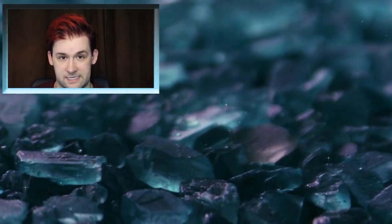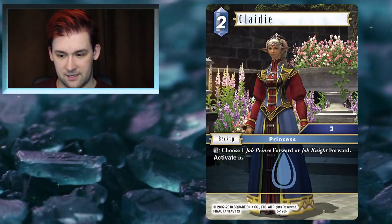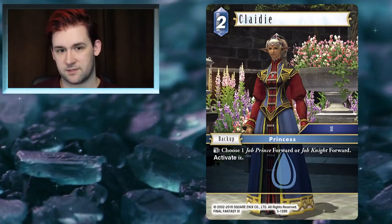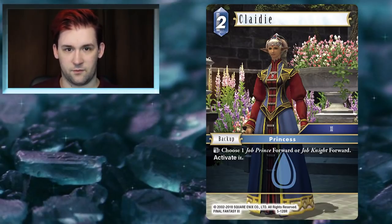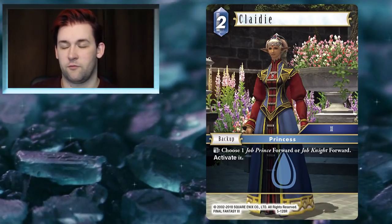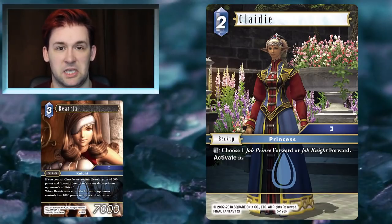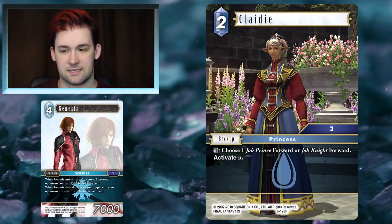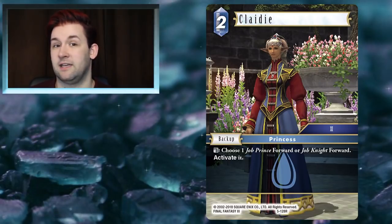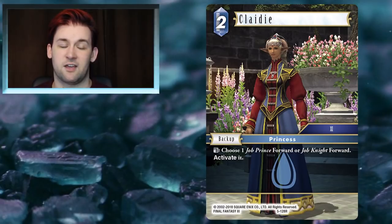Moving into Water now. The first thing I want to talk about is Clay'd, which I already mentioned when discussing Ramza. Clay'd is a 2CP backup that has an ability changing one of Water's worst matchups very drastically — that's Ice. Ice has always been a bit nasty for Water, but this card, if you're playing Knights, allows you to dull your backup and activate your forwards. So if they've played a Shiva, dull and freeze — you just completely get rid of it. It counters Genesis in a really pleasant way.